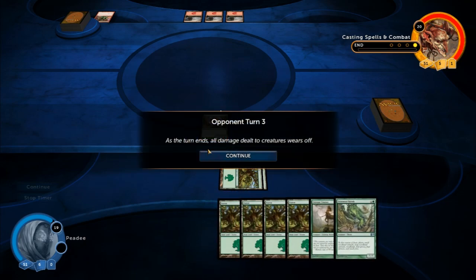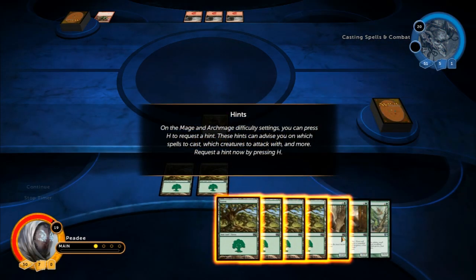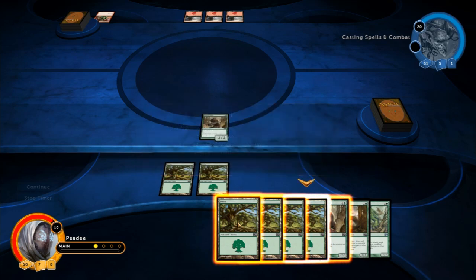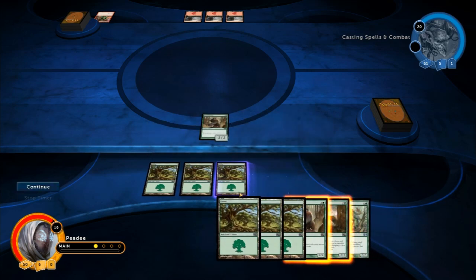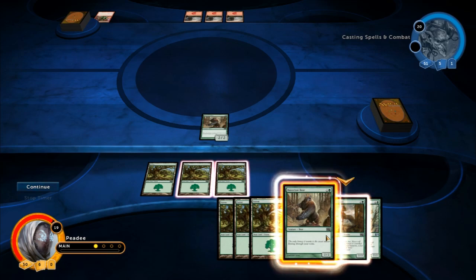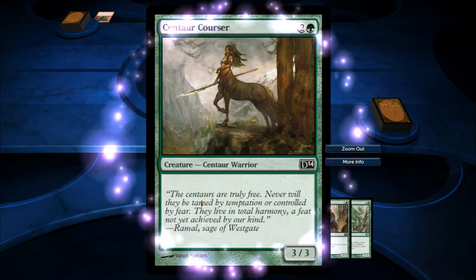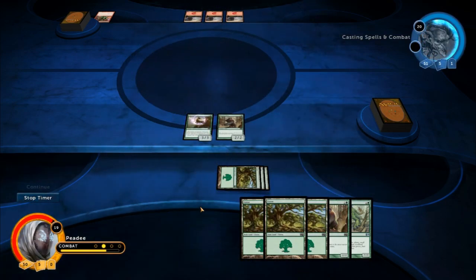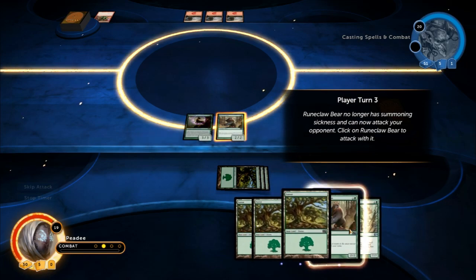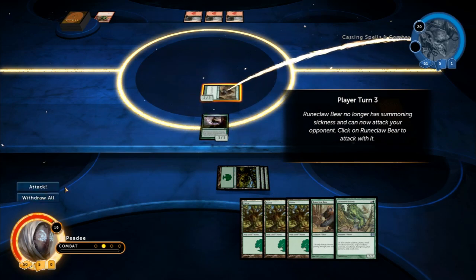As the turn ends, all damage dealt to creatures wears off. You can press H to request a hint. These hints may advise you about which spells to cast, which creatures to attack with, and more. Play Forest — okay. The centaur is three-three. I forgot to zoom in. Runeclaw Bear no longer has summoning sickness and can now attack your opponent. Click on Runeclaw Bear to attack with it. So we click attack.